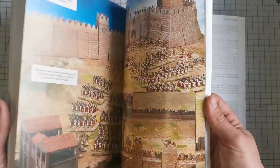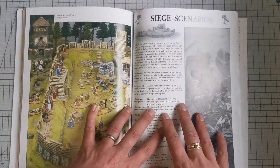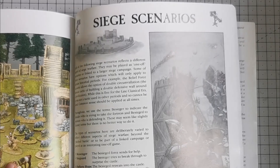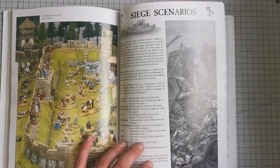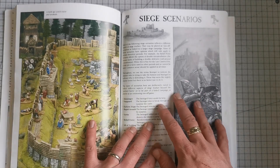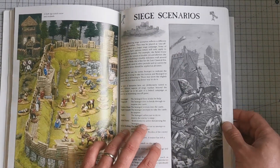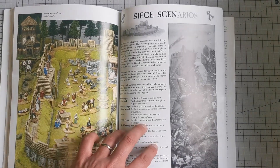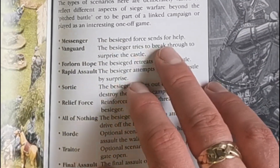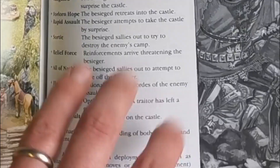The bit I wanted to share with everybody was the section on siege scenarios, and this is the key thing as to how I've been planning my siege games. As tempting as it is to just run a game where you're trying to get over the walls or defend the walls, it doesn't really capture the essence of what a siege was. The scenarios they've got in here cover a whole range, and they suggest linking them together to create a mini campaign — a siege mini campaign. For example, there's a scenario called 'The Messenger' where the besieged force is sending for help.